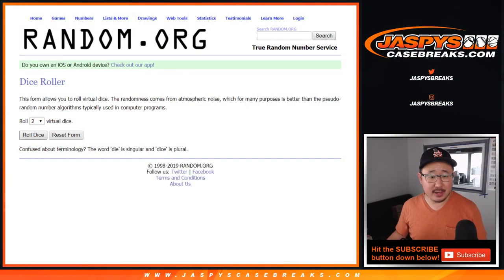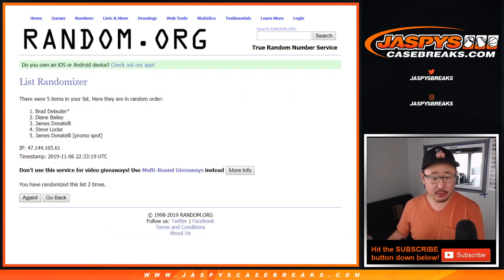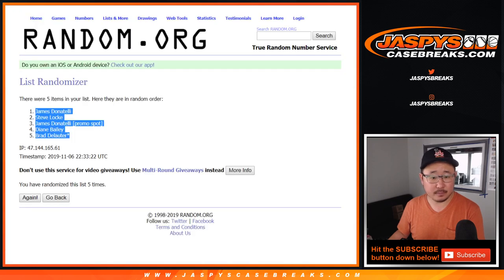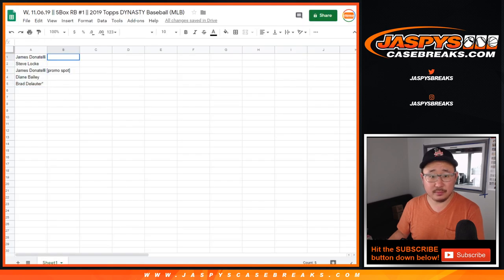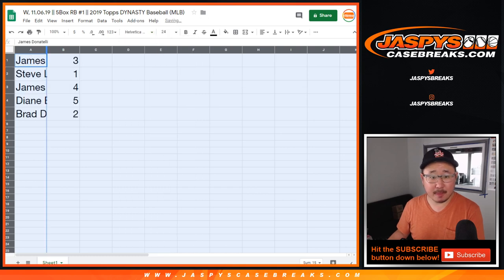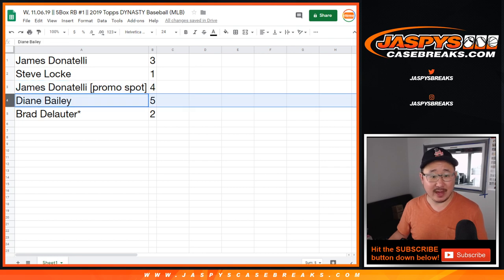Now let's roll it and randomize it five times — five times for the five boxes. After randomizing names and box numbers, James has box three, Steve Locke has one, James also has box four from that promo spot, Diane has five, and Brad has two.